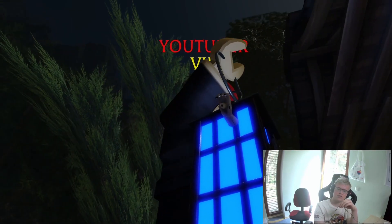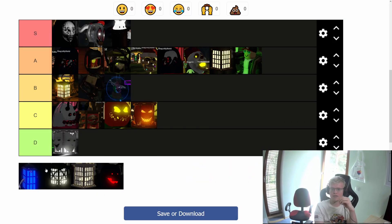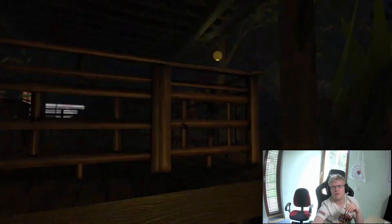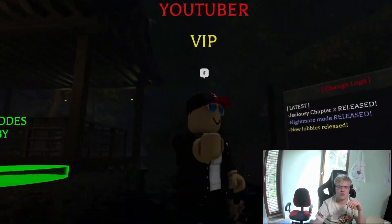Now we have the Book 2 Chapter 1 normal lantern. It's kind of cool with the hands animating around the lantern. The brightness is also okay, so this goes into B tier.